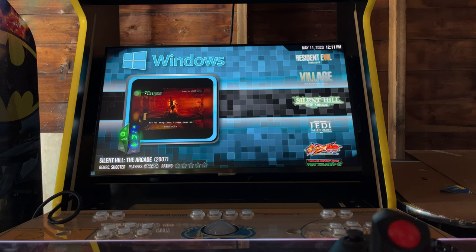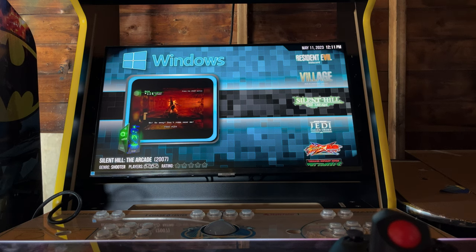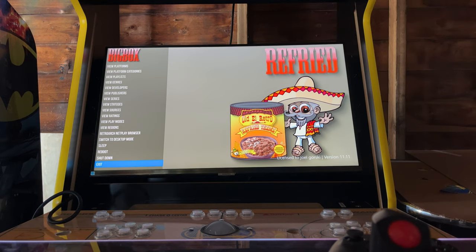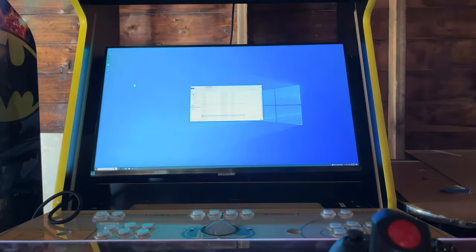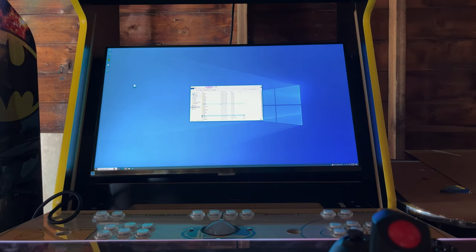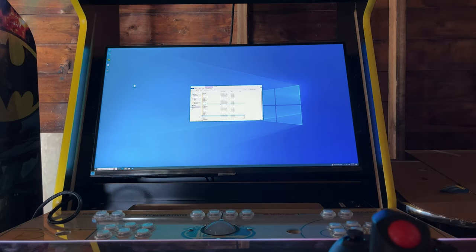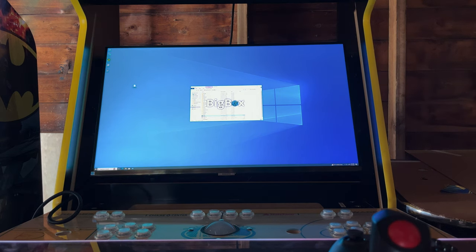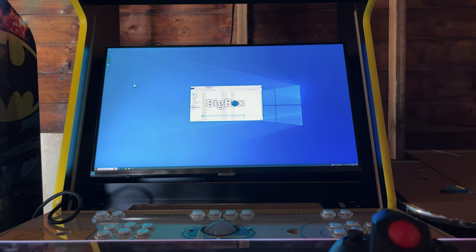You can exit out of the front end by hitting the escape button, which brings you back to the Big Box menu. Then go down to Exit, press Enter, and you're back in Windows where you can play Steam games or do anything else. This will automatically load into Big Box as soon as you turn on the PC — it's set to run and load directly into the front end. We'll do a shutdown demonstration in a moment.